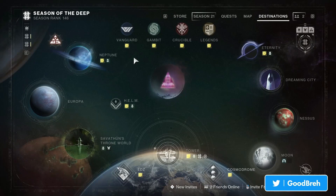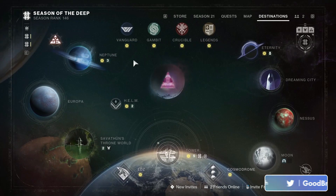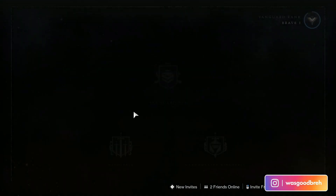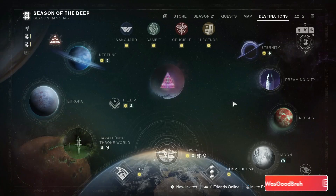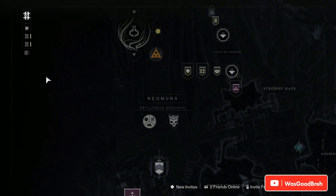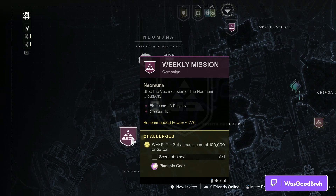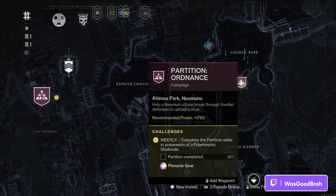Now for our weekly pinnacles: complete three crucible matches, three gambit matches, and a couple vanguard ops to unlock your pinnacles. Starting off at Neptune, we have the Root of Nightmares and rotation obviously, along with the weekly mission and the Partition — that's an easy three right there.